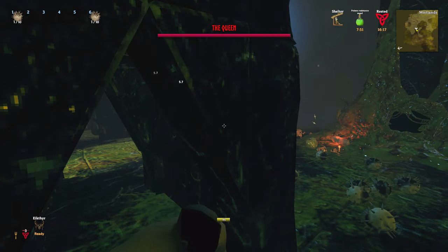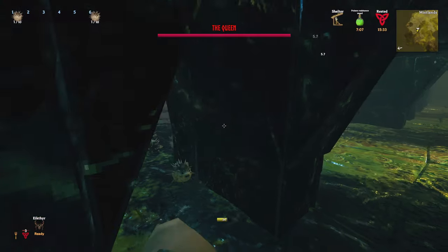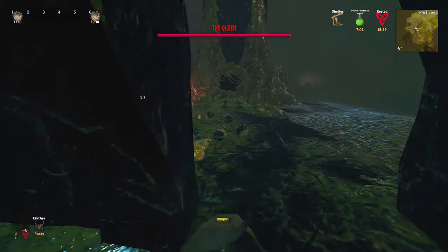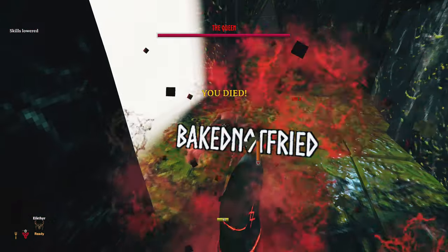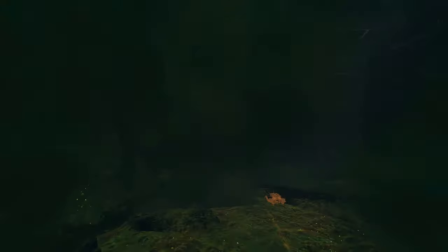To stop her from wandering off, I ran side to side, momentarily leaving the entrance room. The thing is, doing this can trigger her attack, which can hit you through the wall. It's hard to know when to dodge roll because you can't see the attack. More attempts in and I wasn't even getting close with this plan, so I decided to flip things around.